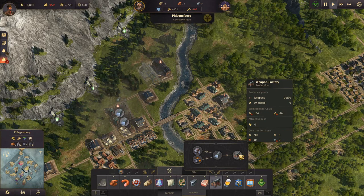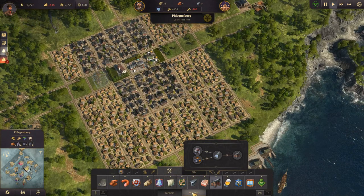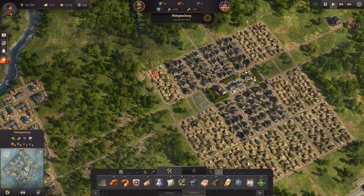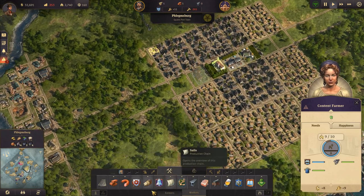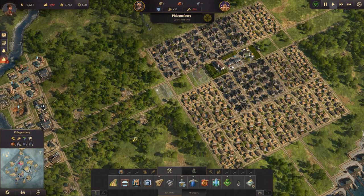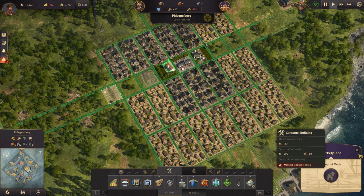The steelworks take 50 workers each and now we are lacking 300 workers. Let's get some upgrading going. We need to build another market — let's just build it here. Our timber production is definitely going to have to move because we are going to be expanding the city down this way. I'm missing timber for the market.